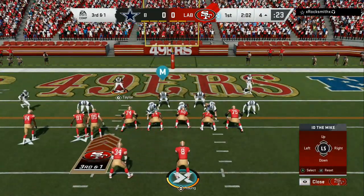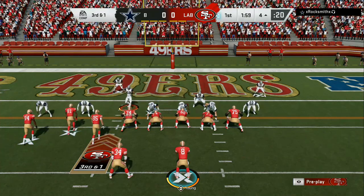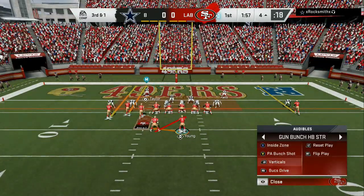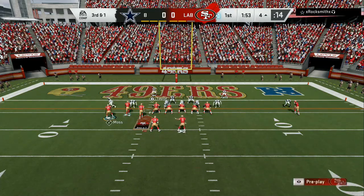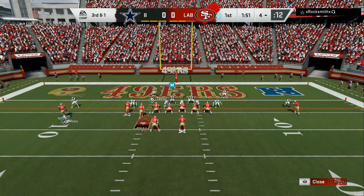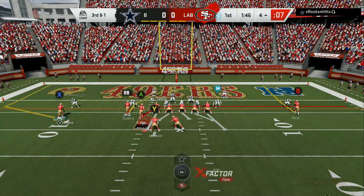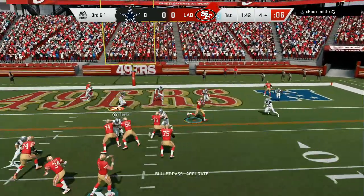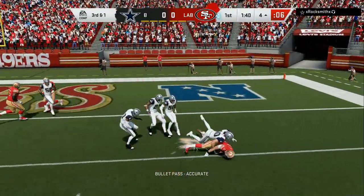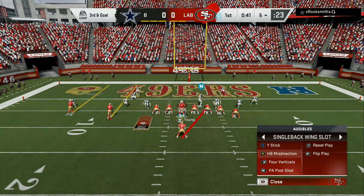Somebody came in — I think it was the linebacker — so he's gonna leave somebody open right here. We're gonna take the matching concept away; gotta watch this edge. I want him to step out — I don't care if he leaves anybody else. We're gonna bring him underneath — nobody blitzed — so we're gonna hit him fast. Got the first down!